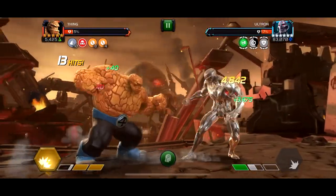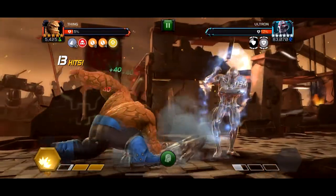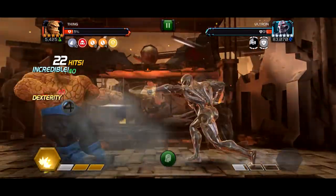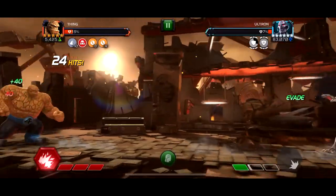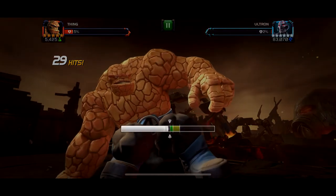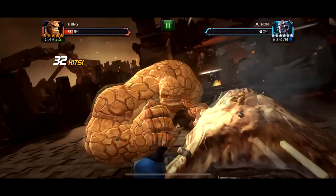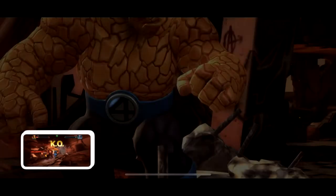Right here I accidentally parried, and he had the regen phase so he regened a lot. Regen I would say is the second worst. The worst is definitely the Power Gain phase because he'll just shoot straight up to a special 3 and kill you. But right here rank 2 Thing is getting a 7.5k crit. If you just bring in a rank 2 or rank 3 Thing, he can do this whole quest. After you do that, you've 100%'d the first quest.